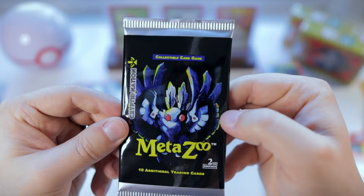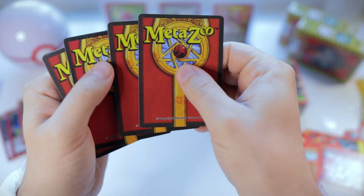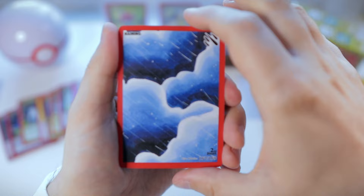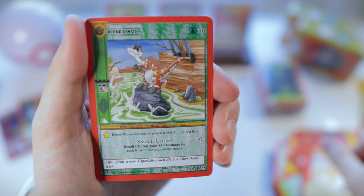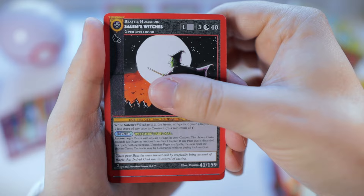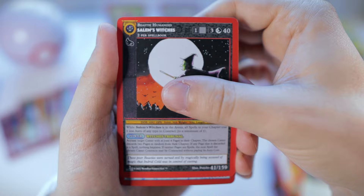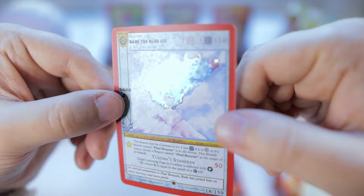Here we go with the Mothman pack, let's get it. I do like how nicely those packs just pull open. Raining, forest aura, alien astronaut, fireball, river dinos, snow snake, black cat, lightning in a bottle, Salem's witches — okay, this is our last hit. We got Babe reverse holo! That's great, I don't think I have that one yet, so we'll take it.